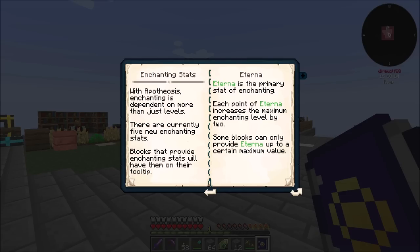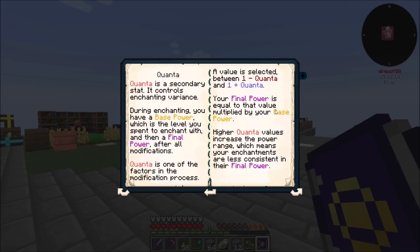I pretty much remember how this works now, but there are new stats I haven't seen before. Eterna we've seen before — that's your primary enchanting stat. It basically modifies how high of a level you can get. In Apotheosis, you can go above level 30, so you can get some really powerful enchants, but you need to bump your Eterna up to do that. Quanta is a variance of the enchanting process — with Quanta it modifies the result plus or minus the Quanta level, so it could be up to 55 or down to 45 depending on your luck.